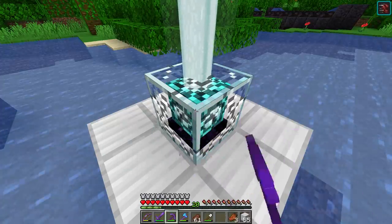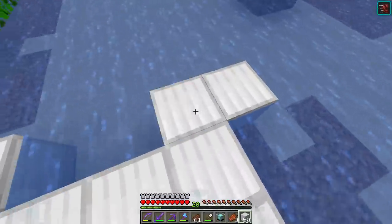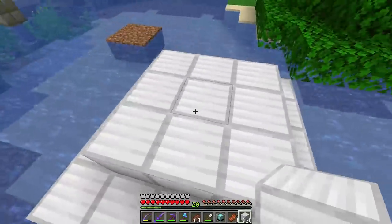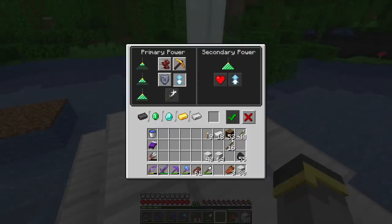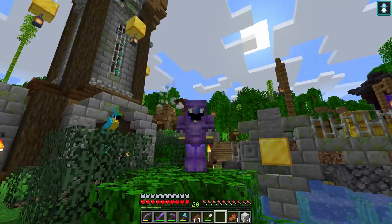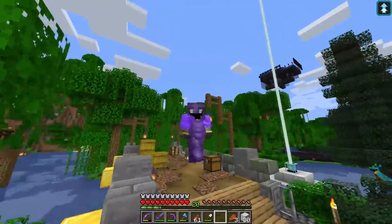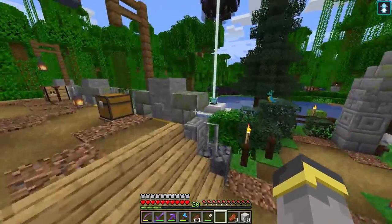Let's go for Jump Boost — we need to expand the pyramid out one block on each side and fill in a second layer. With the two-layer pyramid and Jump Boost selected, check this out — we jump really high! A level two beacon has an effect range of 30 blocks.